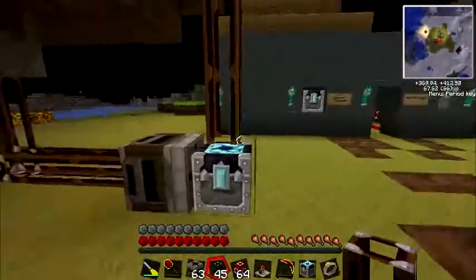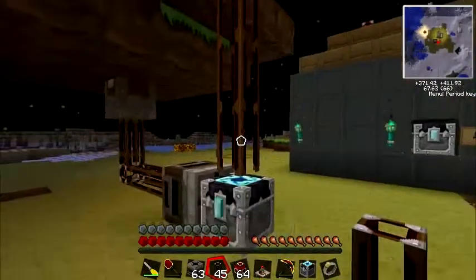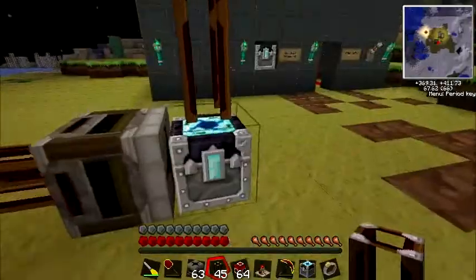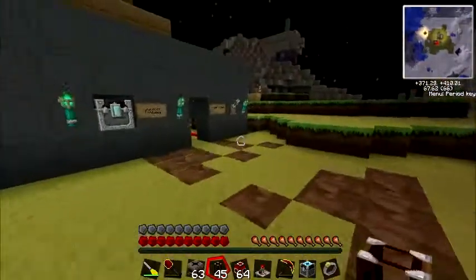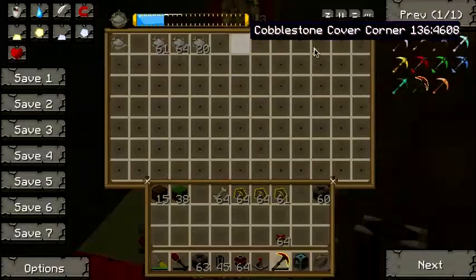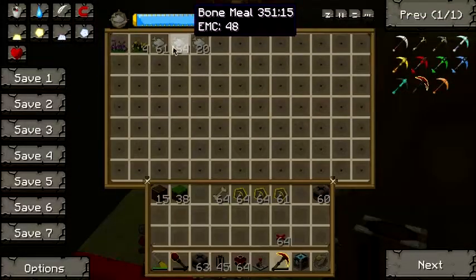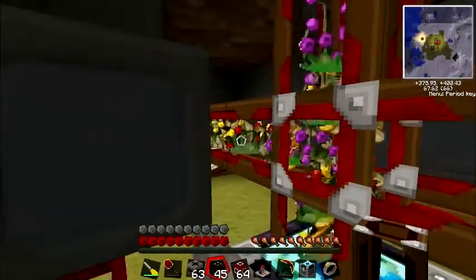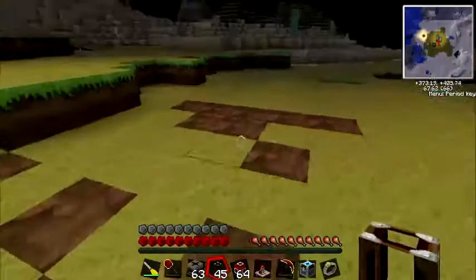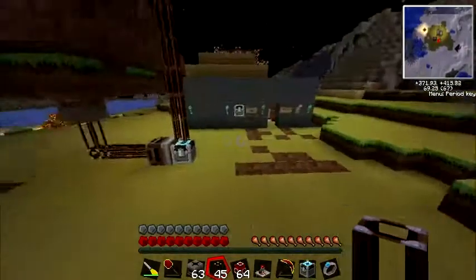Because these are redstone tubes from RedPower, they're clever tubes. So if there's no space in the first condenser, like over here — see, there's no space — it's sending all the debris over to the other condenser. The second condenser is already making a lot of diamonds.